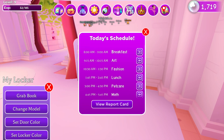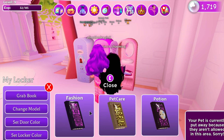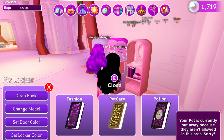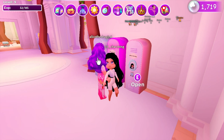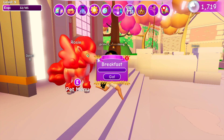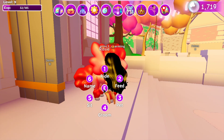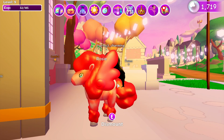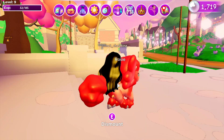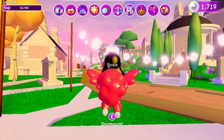I wish they would keep the pin saved. This part is also a lot like Royal High, but we're just going to say it's inspiration, right? Because having lockers is a worldwide thing. Breakfast and all the schedules is just like normal Roblox high school kind of stuff, and I don't think that's a big deal.